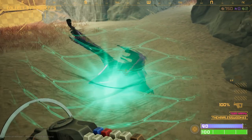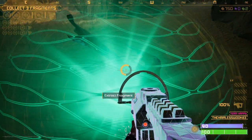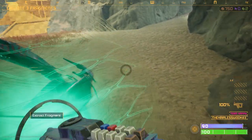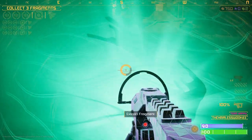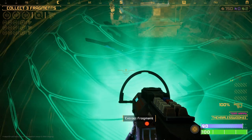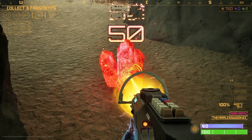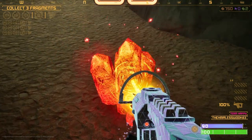Here is one of our fragment nodes. You hold down E to start to extract the fragment — you drop a little mining tool. You don't have to stand here while it's doing it, but you do have to come back and collect it. It's mining now. When that happens and you drop the mining tool, it will spawn monsters.